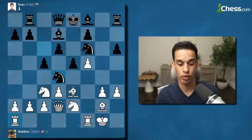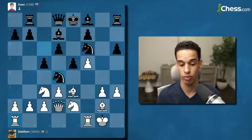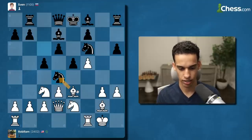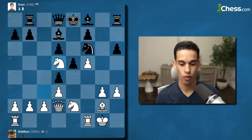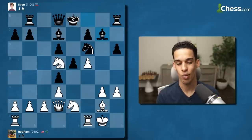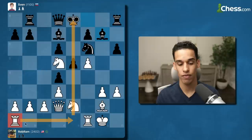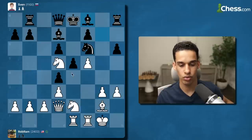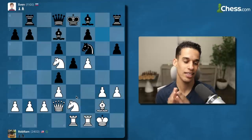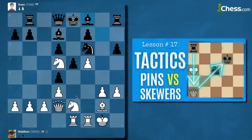My queen goes up so I can bring the other rook, connecting the rooks — always a good idea. Many people say once you connect the rooks, this is the end of the opening. I think I'm going to take that bishop. My knight goes to the center — we've talked about this square so many times. This rook is doing nothing, on the same file as the enemy king. Are they going to castle? We don't know.